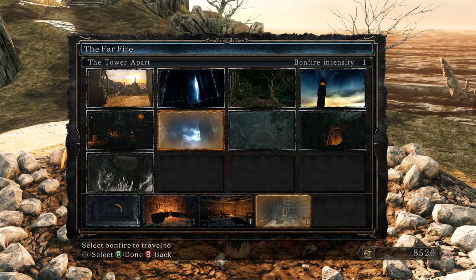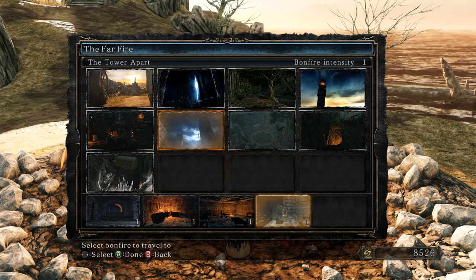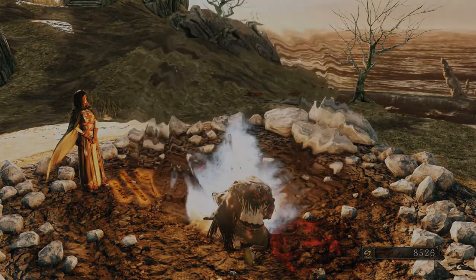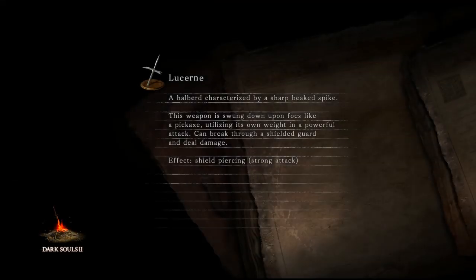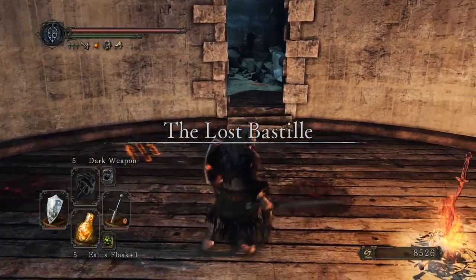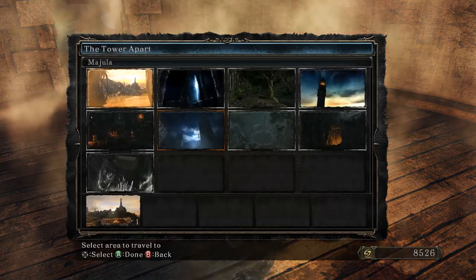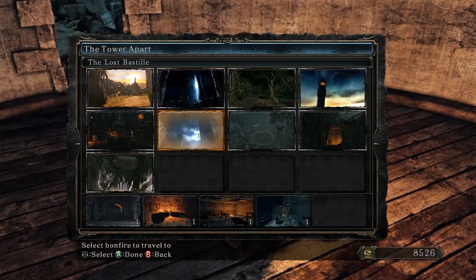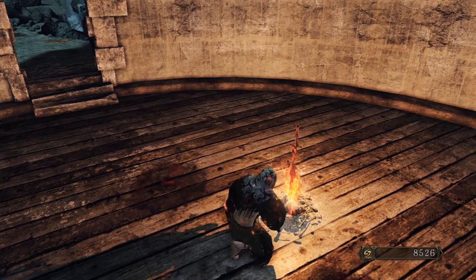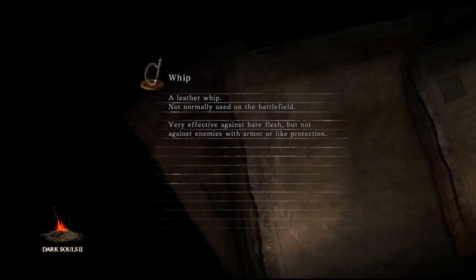So where are we supposed to go? Far Fire? Oh, the Tower Apart — I'm looking at the wrong thing. Tower Apart is where exactly? I never finished this place — I remember going through here and then I died and was like, forget it, I'm going somewhere else. What is this one? Exile Holding Cells. Have I been here before? Obviously I have because I got the Bonfire, but where exactly is this at?